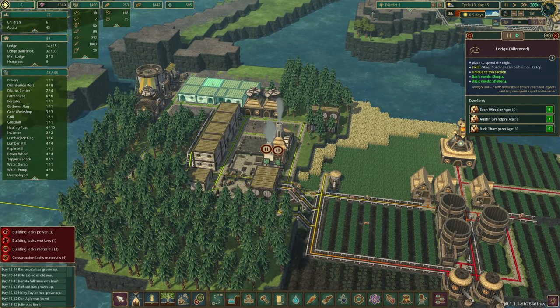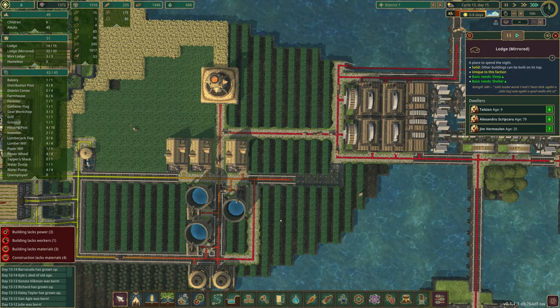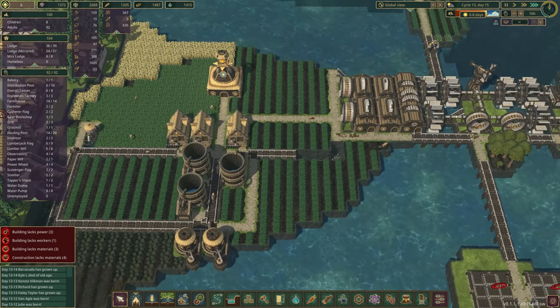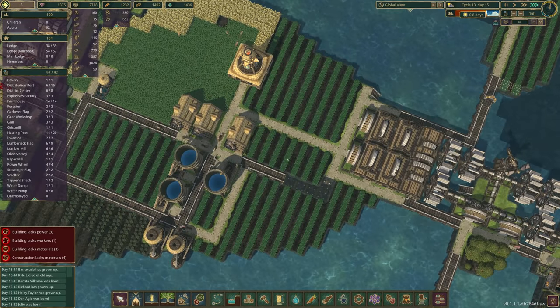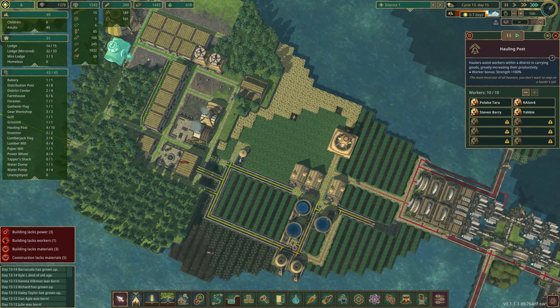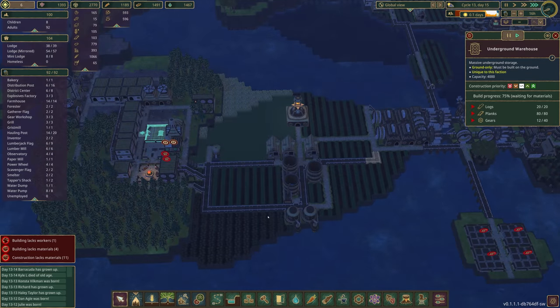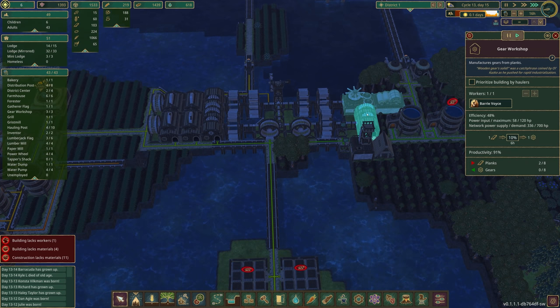Prioritizing the water pumps and water tanks — I'm wondering how we're looking over here. We don't have a lot of water, not feeling great about that. But look at this — I prioritize these and they immediately start getting some water in there! Good. This is our next priority because we have all sorts of priorities.